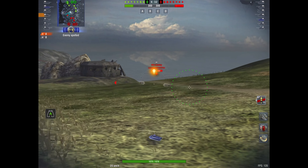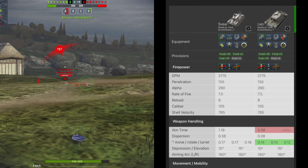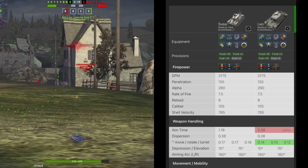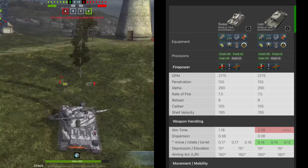On the right-hand side you can see the Sphere versus the Leo. They are identical except for turret rotation and aim time — the Sphere's aim time is much, much better at 1.18 seconds. However, dispersion is the same at 0.38, so you get a nice aim time advantage over the Leo while dispersion stays equal.